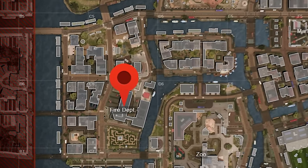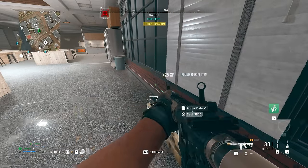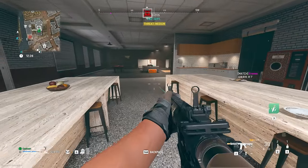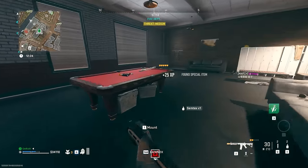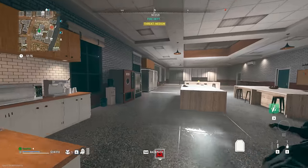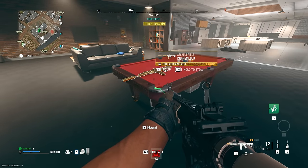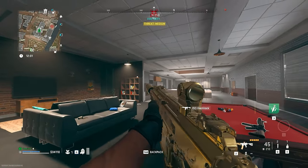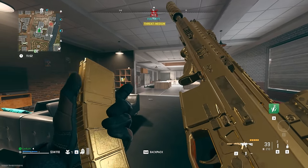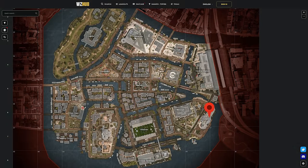Now we're going to the fire department for one of the most OP guns in the game currently, at C5. You do need a key for it, but if you have the fire department key you should be using it. Go to the second floor and on the pool table you're going to find an ISO Hemlock. Currently the ISO Hemlock is still the meta king. It's got all the top mods — use it as-is because it is a meta build, it shoots straight as an arrow. Make sure you have that fire department key and don't let it sit in your inventory — do some runs and grab a couple for your contraband stash.